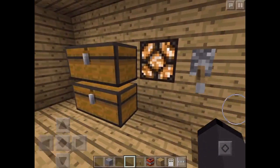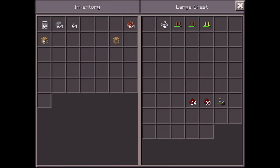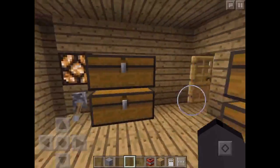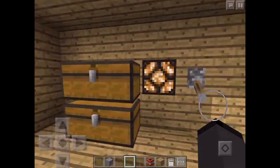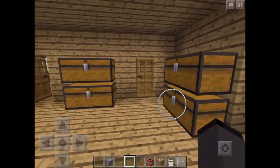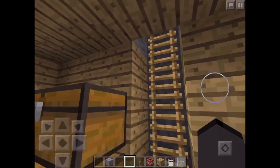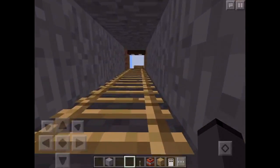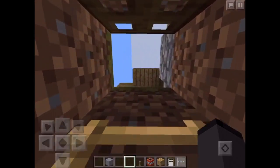Now we're back here — this is my storage room. I have mostly everything in here that you would usually need in Minecraft: basic supplies, wood, and that kind of stuff, and some ores among these chests as well.